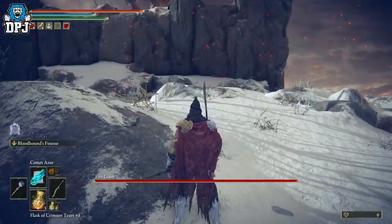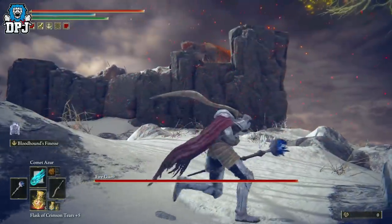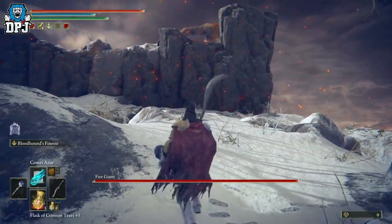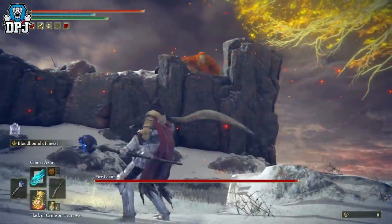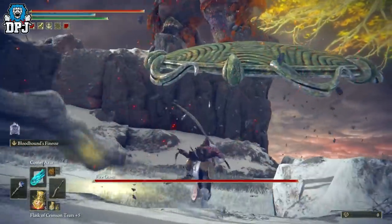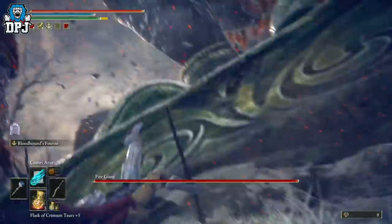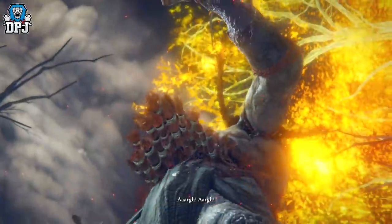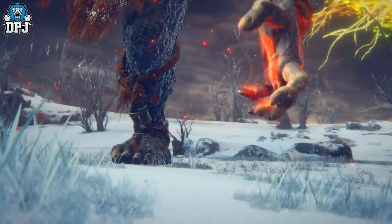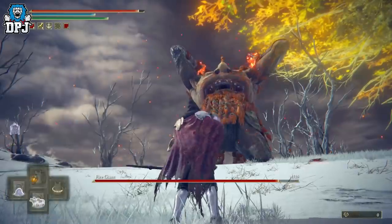Now with him up there and you down here, the only attack he can hit you with is the one where he scoops up the earth with his plate — so when he does that, just dodge towards it. I'm not sure if a shield can block it, haven't tried that. When he's up there you can see he sometimes gets stuck, but it doesn't matter. Now come here — there he goes, jumping down. And there you go. There is a rare chance he'll fall down and won't die.